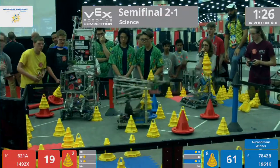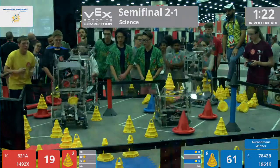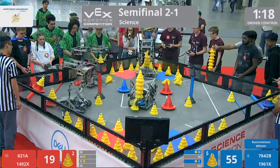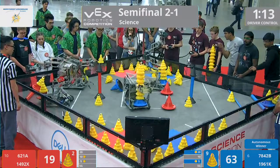1492X fully extended. Their alliance partner trying to take out that cone from their robot — so close, no cigar, but that's okay. It's in a more accessible position. Their alliance partner, 621A, pushing that mobile goal into that middle zone.